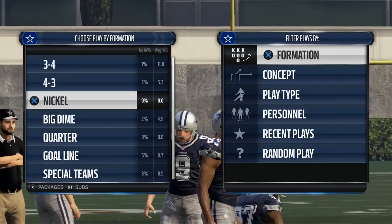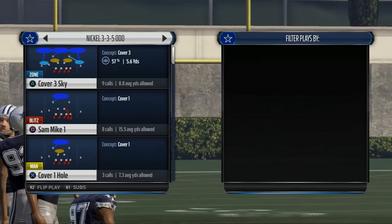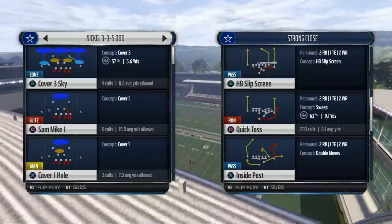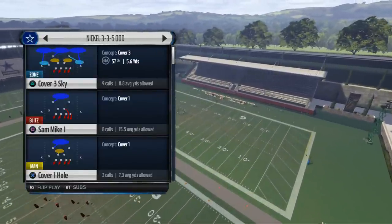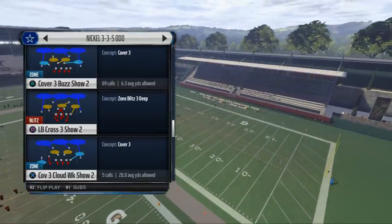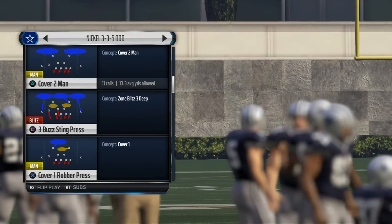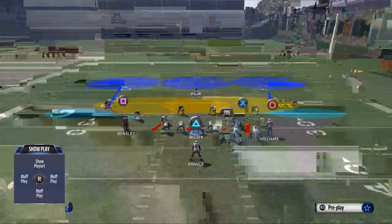Today's video is going to teach you how to stop strong close in Madden NFL 16. My name is Cody and today we're looking at our Dallas Cowboys defense. We're using Nickel 335I for our run defense. What we want to use from this book is Cover Three Sky — that's the play we want to use.